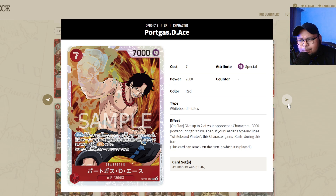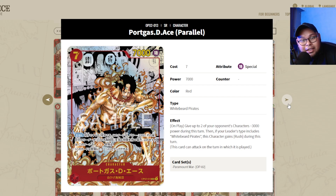Portgas D. Ace is a bit of a staple — some Luffy leader lists play Ace, and it's being played in Whitebeard decks for sure. It's going to see play in Ace decks and Whitebeard decks in OP03 as well. I would still say pick up a playset of Portgas D. Ace if you're planning to play more red decks in the future — it's a staple. And if you can afford it, Manga Ace is a staple too.